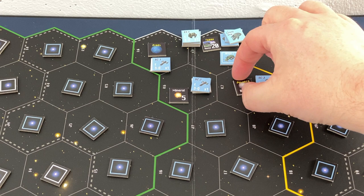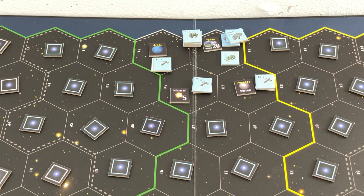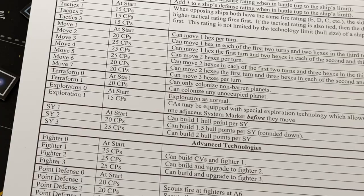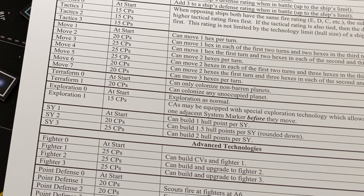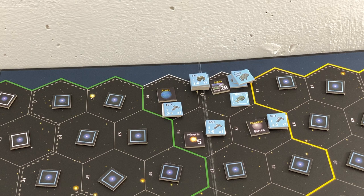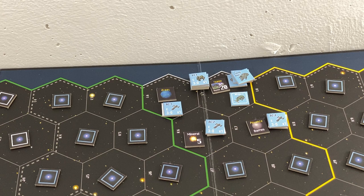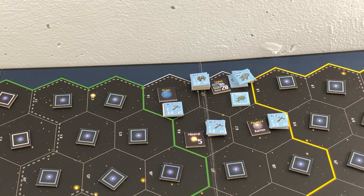And last we have a barren planet - so we do have barren planets in my home region. I was wrong about that. To colonize this I would need to terraform it first, which means I'd have to develop the technology accordingly. Right now I can only colonize non-barren planets, and that would cost me 20 construction points. The main question now is whether to play with the alien civilizations or not - I think not yet.